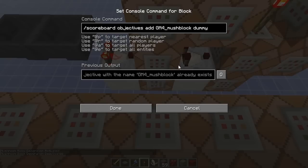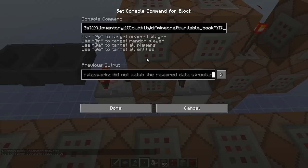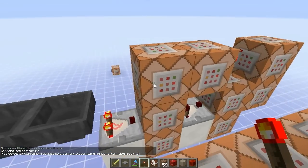There's just three command blocks running. One is adding the mush block scoreboard. One is testing for a person who is holding an enchanted tool of any kind and has a writable book in their inventory. And the final one is just setting everybody's mush block score to zero.